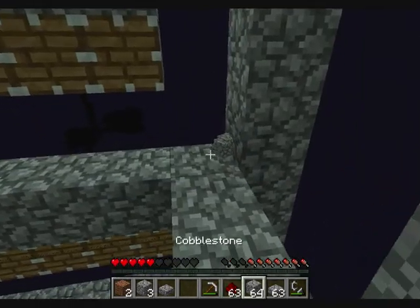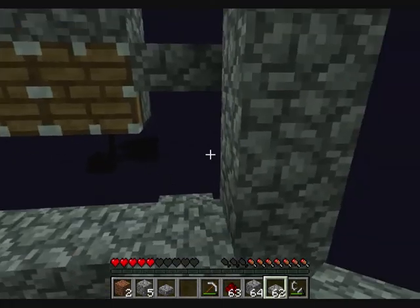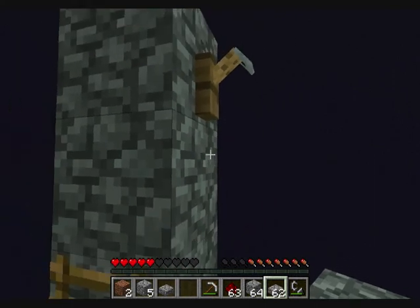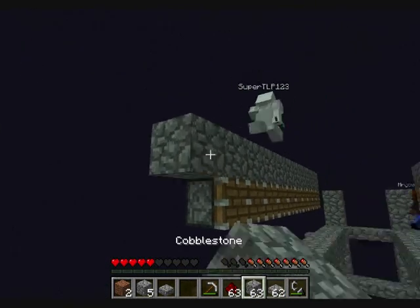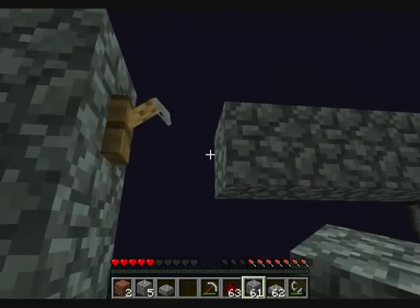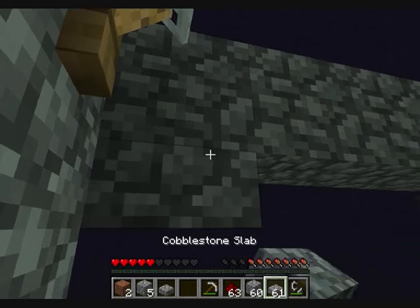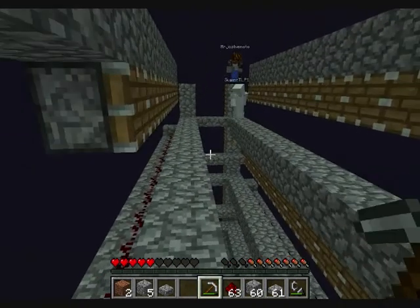Alright, so here's how the thing works. What we need to do is go three high, then you put your tripwire hooks up — that's at least what I do. We gotta put ladders up on both sides of this block here, because we need to be able to climb up both ways.